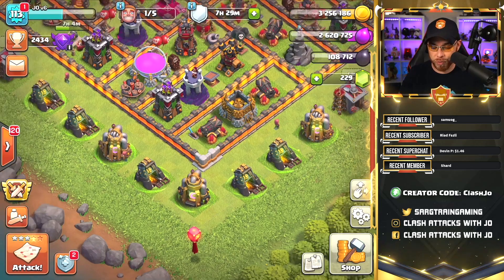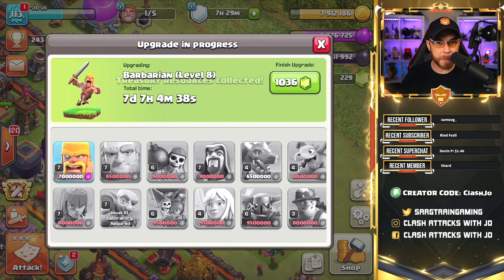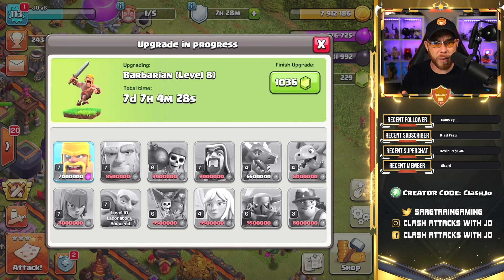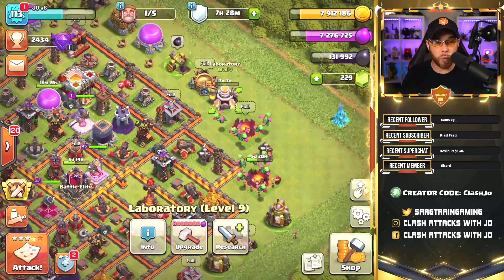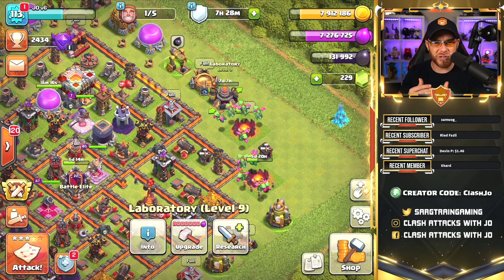We've gotten rid of a bulk of the gold that was sitting there and now I need to empty my treasury. The poison spell from the other day has completed and the barbarian is now in the laboratory for upgrade to level 8, like we discussed in episode 2, but that's about 7 days and 7 hours. We have to think about how we're going to get rid of our elixir — this is where wall growth is going to happen. We're not going to really focus on upgrading walls; we just need to dump excess loot into walls when we have nothing to spend it on, so we're not wasting loot or leaving builders idle for lengthy periods.